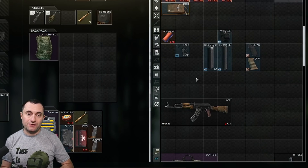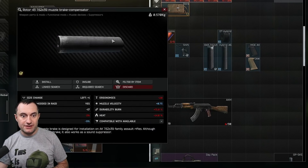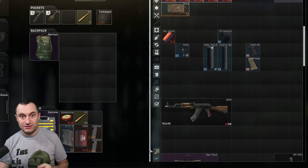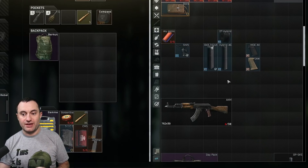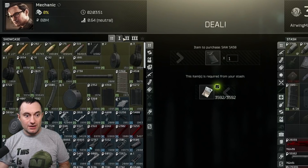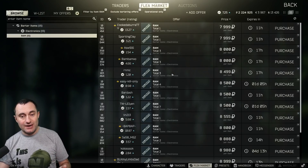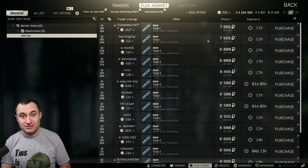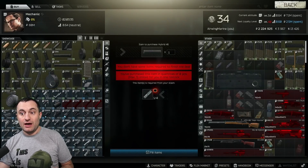For suppressors there are two routes, and it all comes down to ergonomics. The first is the Rotor 43 762x39 muzzle brake/suppressor, and the second is the hybrid suppressor. I like the hybrid — it actually has a great barter through level two Mechanic: just four RAMs, which run 7,000-9,000 each, so you can get a solid suppressor for under 40,000 rubles, sometimes cheaper than 30,000.